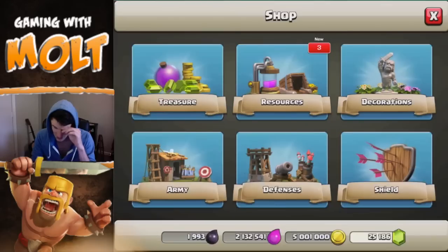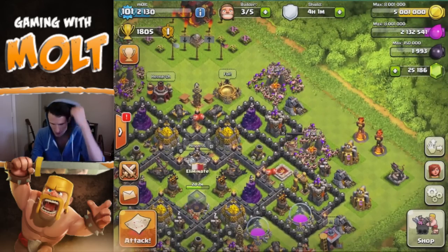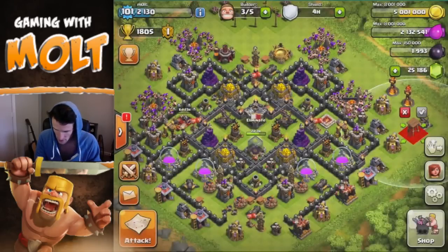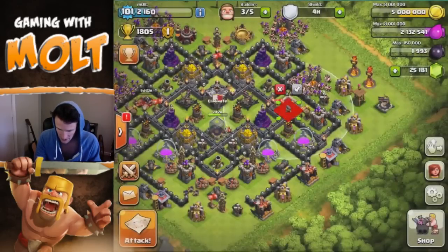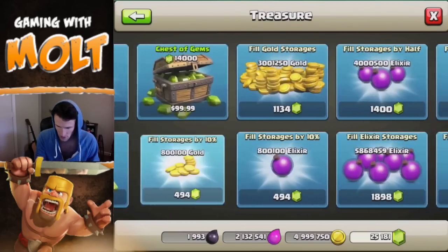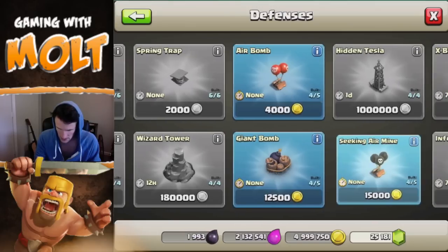We still have 25,000 gems to use. Looking at resources — I don't know if I want to build those because I definitely want to upgrade more stuff. We can build another Archer Tower as well; we're not gonna gem that because it's only five gems. Then let's go ahead and build this other cannon — that's just gonna take a minute so I'm not gonna gem that one.